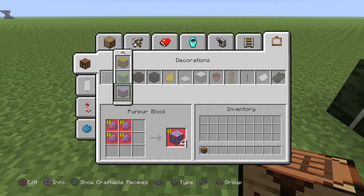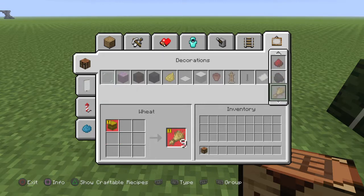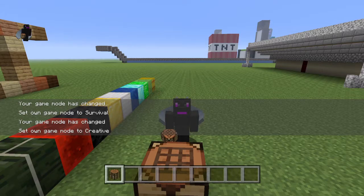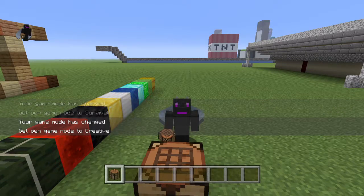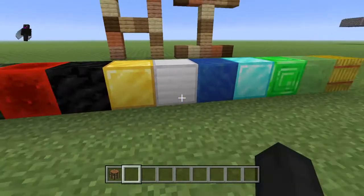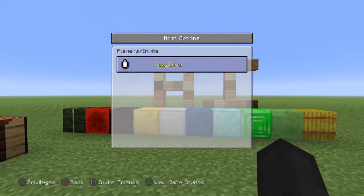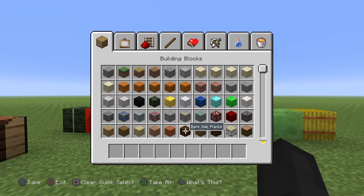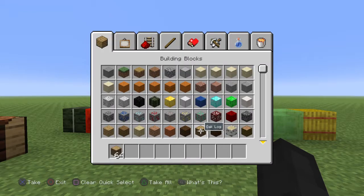So why you can't do it with the purpur block is because you can't turn those four — whatever that is — back into what it was made from. Are you guys lost? I understand. Alright, so let me show you how to do this. We'll do this with oak logs since everybody has oak.